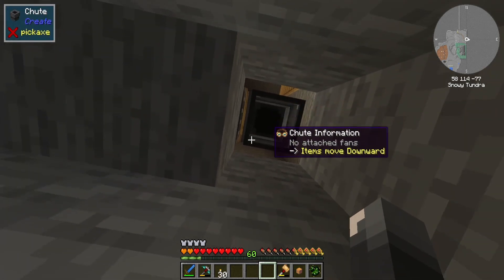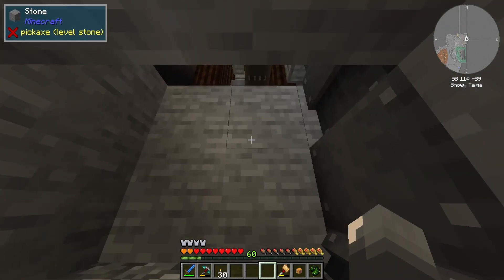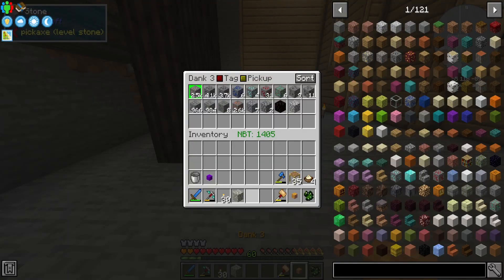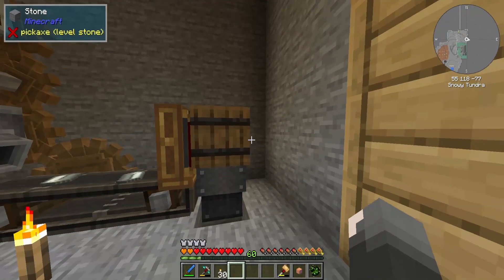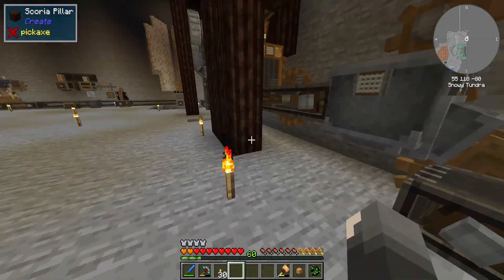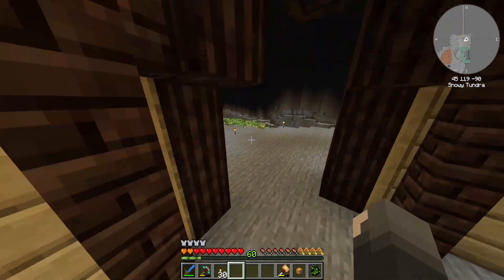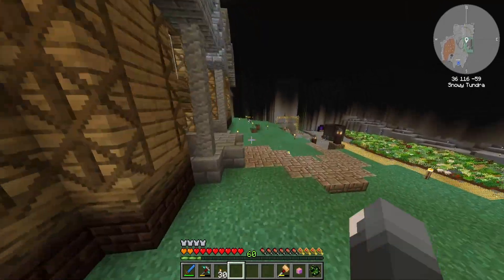Above me is also where all of our ingots have been going. So if I run back to show you guys that — this barrel was just floating and now I have a chute going down. Both chutes will go down into that hole which leads us to our storage area.